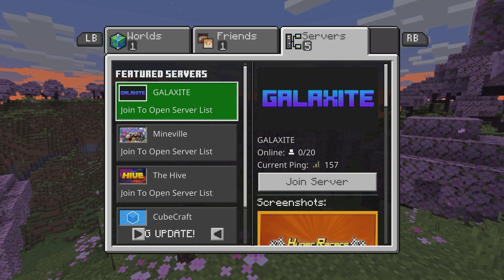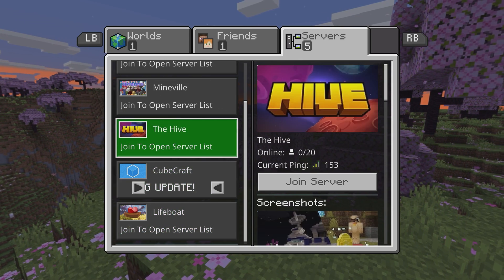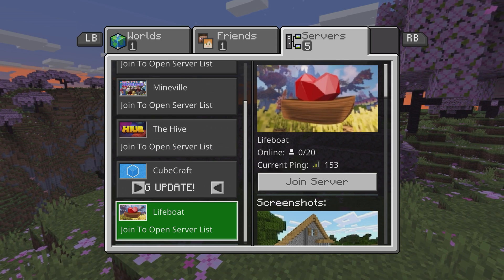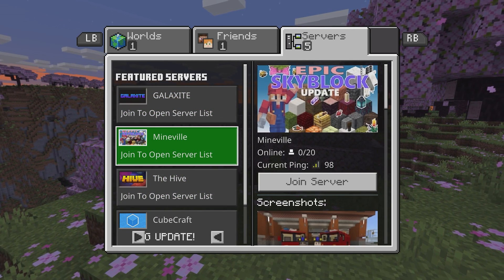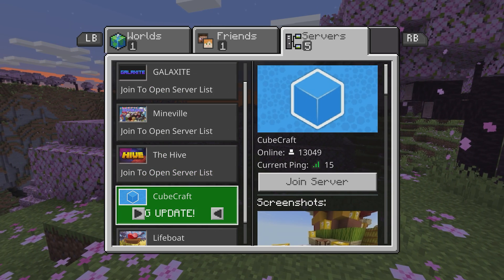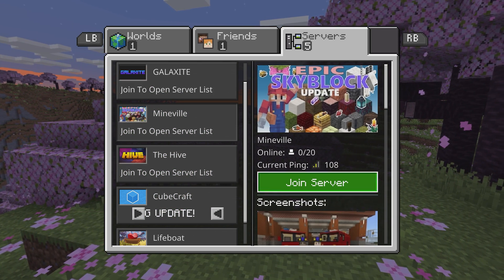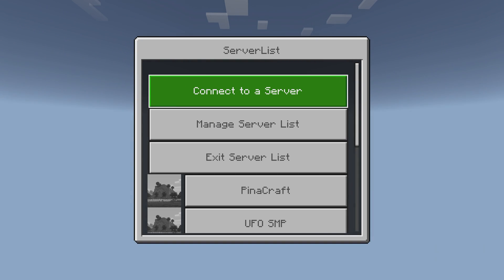You can see here there is no Add Server button. Unfortunately, Microsoft don't officially support it, so there isn't an official Add Server button. However, if you join one of the featured servers, you'll get a fancy custom server list. Mineville generally works for me, whereas sometimes the other servers don't. So go ahead and join Mineville, and after it finishes loading you should see this server list UI.